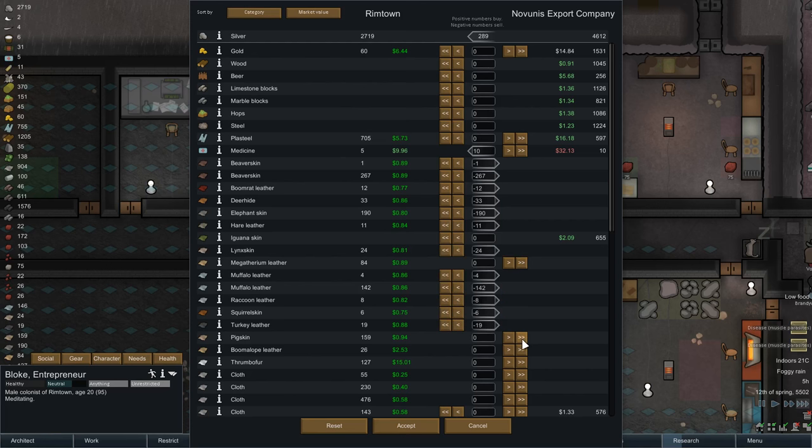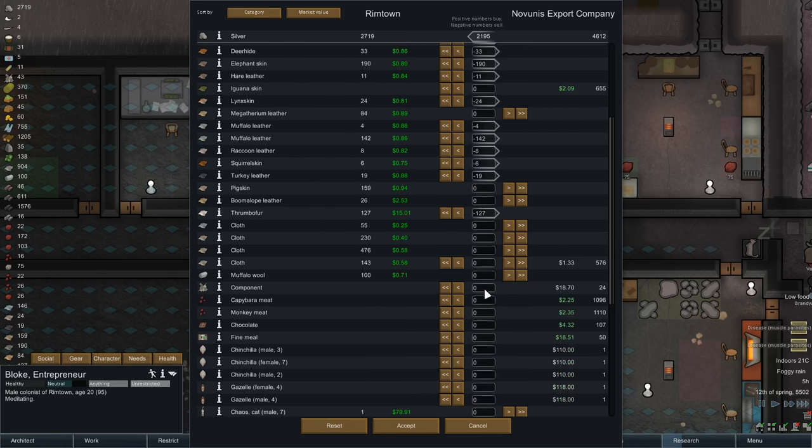Squirrel skin, turkey leather. You know what? We've got pig skin - pig skin tends to be quite good for making clothes. The thrumbo fur we definitely want to sell at 15 apiece - 127 at 15 apiece, ho ho ho, nice. We've got loads of cloth, holy crap. I think we can afford to get rid of some of it. We'll just keep that stack, get rid of the rest. Muffalo wool - we should probably keep some wool, yeah, we'll keep some wool.